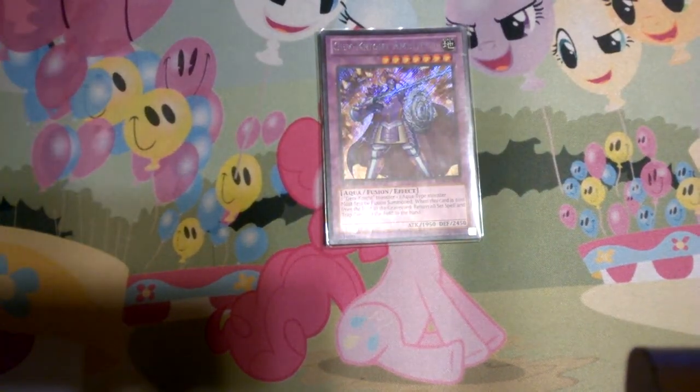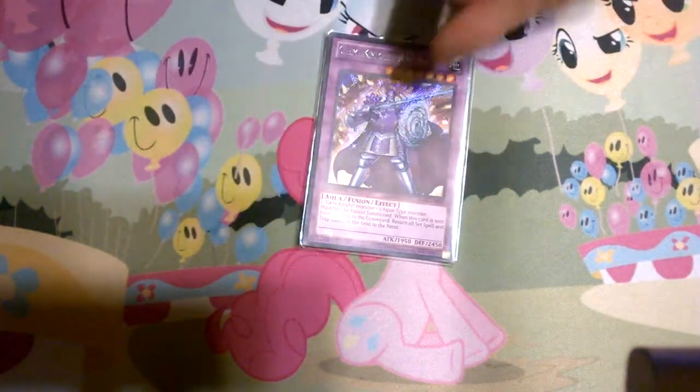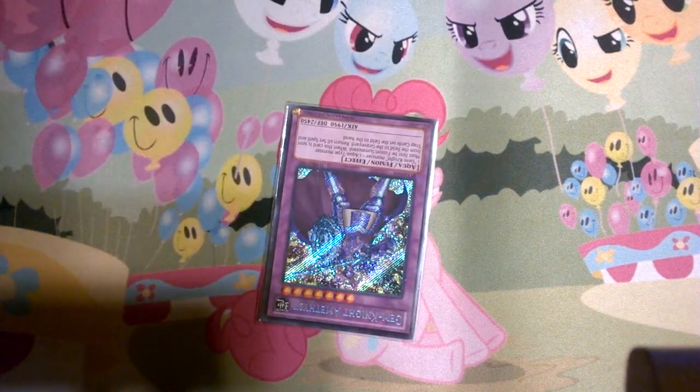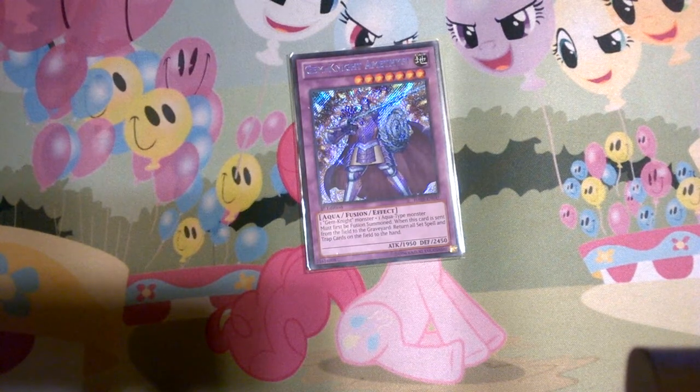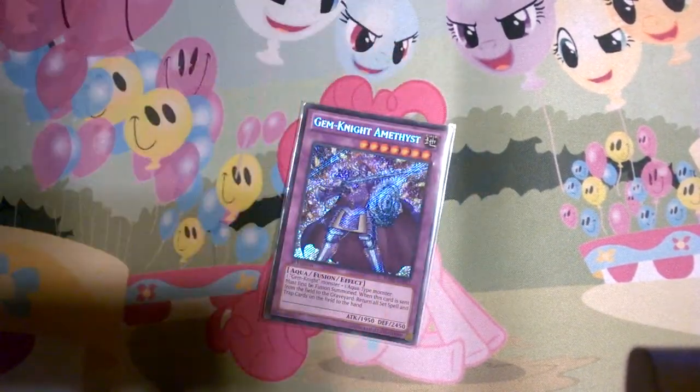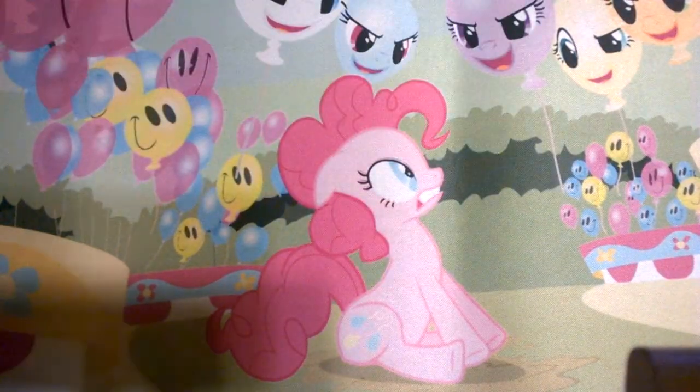I have one Gemnite Amethyst, just because I run the Ice Hands and I can make him. He's your Giant Trunade — when he is sent from the field to the graveyard, you bounce all spells and traps your opponent controls to the hand. Or it's all spells and traps on the field, so yours too, but this deck doesn't really run any. So it Giant Trunades the field, which is really good — your main thing to do with him is fuse into him, then use him as a fusion material to clear the field and push for your OTK.